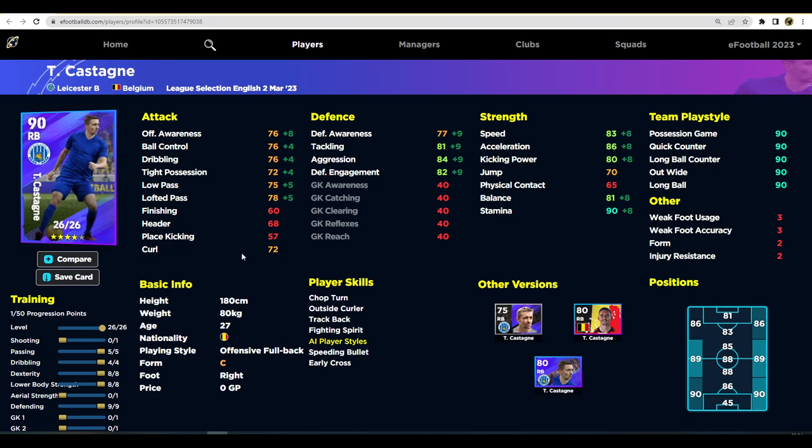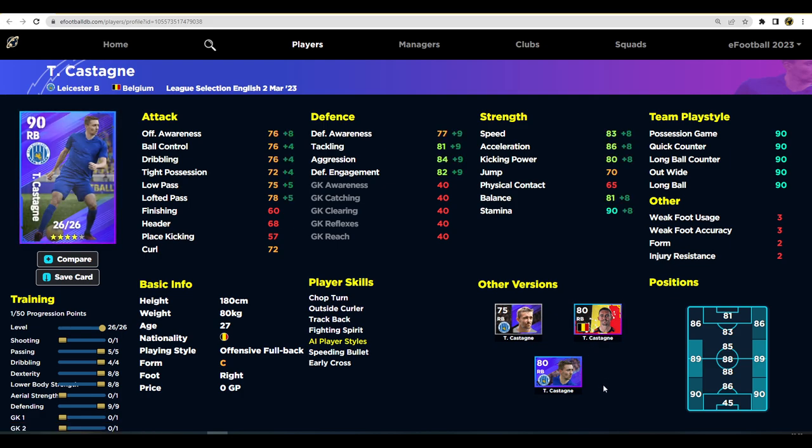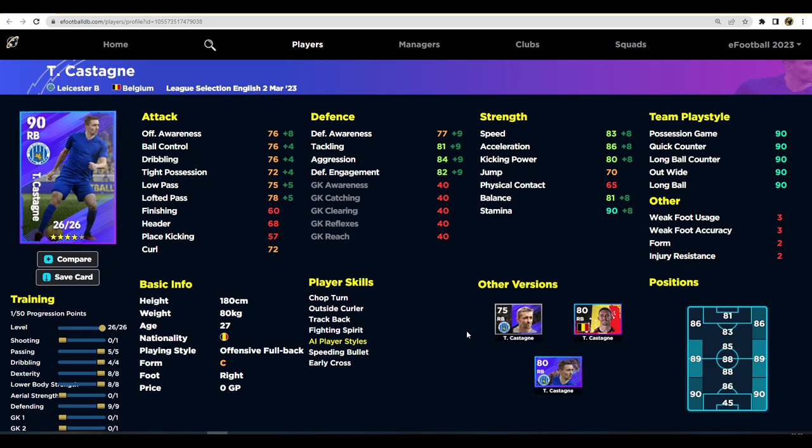Looking at the maxed-out version on eFootballDB, Castangia is a 90-rated right back — fairly okay to average. If you're going to spin for him, I'd say don't bother. The Belgian pack version of this card is literally identical, except the Belgian pack has three less defensive awareness and two better stamina. There's very little difference. If you're thinking of spinning and already have versions of these players, check the standard version first — it often has more player levels, like 39 levels compared to 26 here.